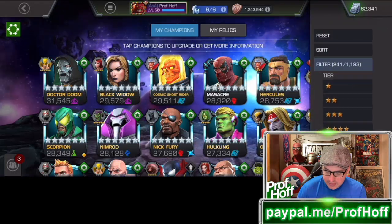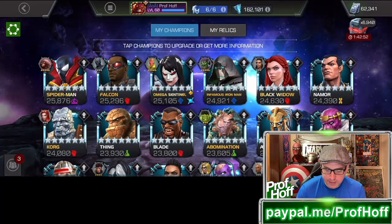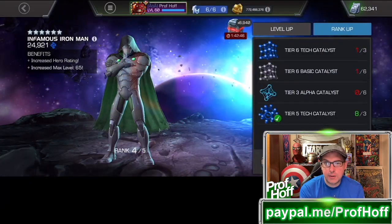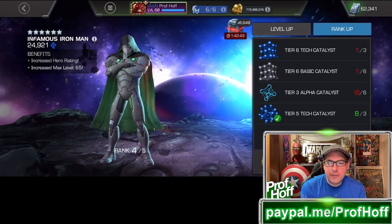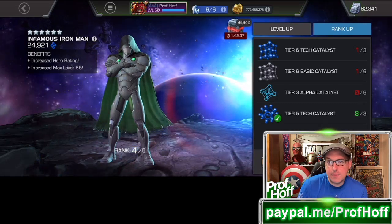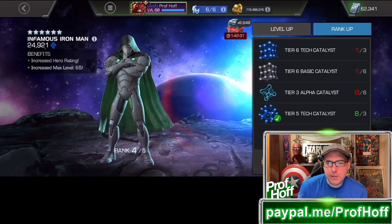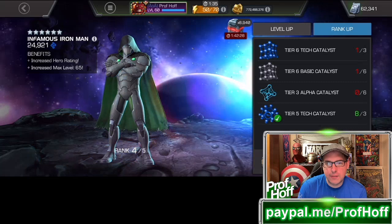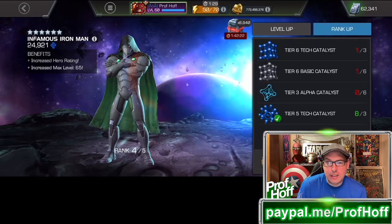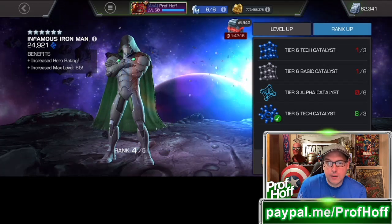It's still very expensive to take a 6-star from rank 4 to rank 5. As you can see, that's 6 tier 6 basic and 6 tier 3 alpha. For Paragon players, those have gone down to about $15 for one of each — so 15 times 6 is $90. Tier 5 class catalyst selectors are pretty cheap now too — maybe $10 at most, and you need three of them. So that's $120 for those two categories.